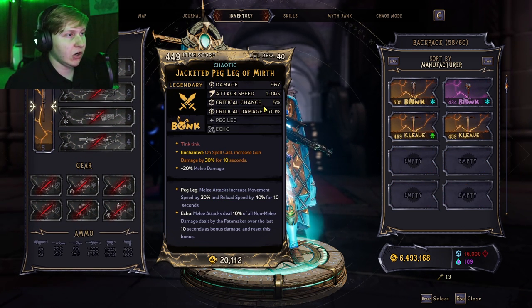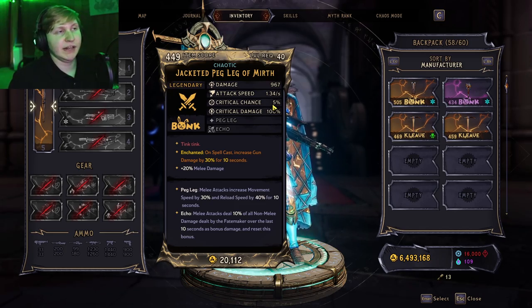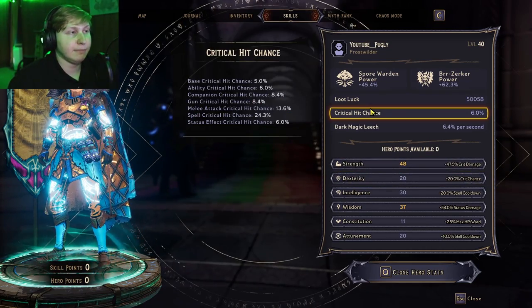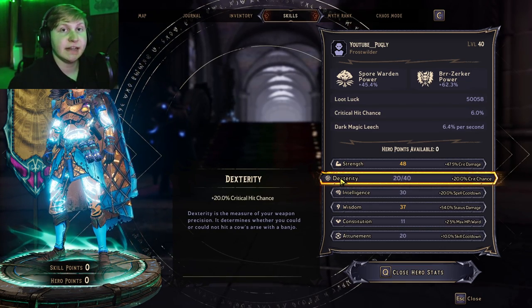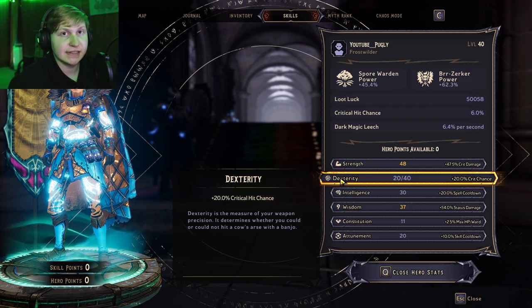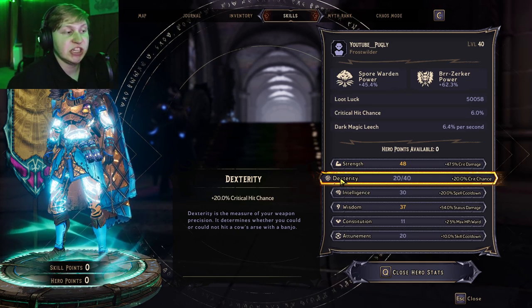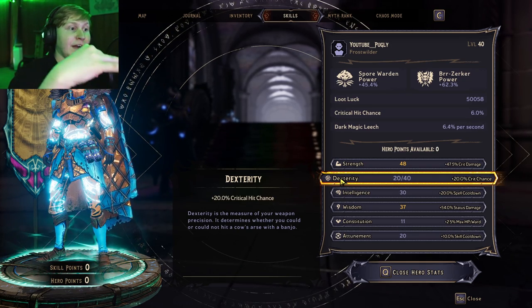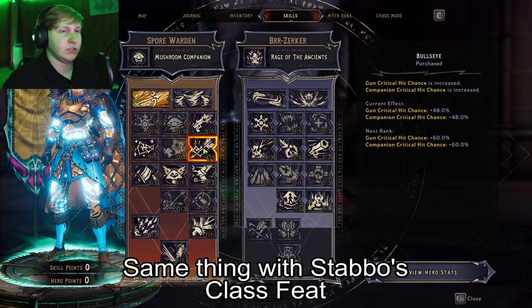Anything that has the card percentage is going to be exactly additive to the base crit multiplier. So the Peg Leg has a 5% critical hit chance, which makes all melee attacks a 10% chance of critting. The way dexterity works is: say you have a 5% chance of critting with all attacks — dexterity does 20% of that. So 20% of 5% is basically just 1%. So 20% dexterity is not going to increase your crit chance from 5% to 25%, it's going to change it to 6%.